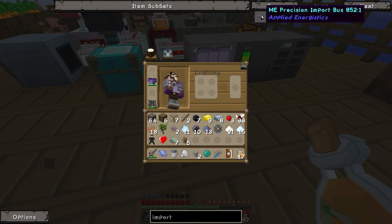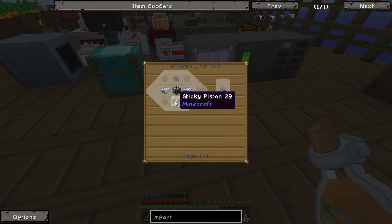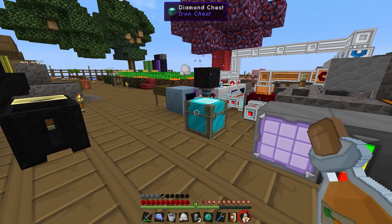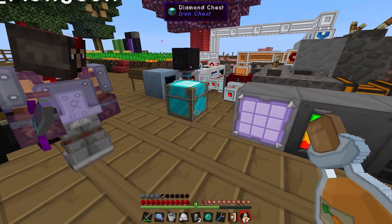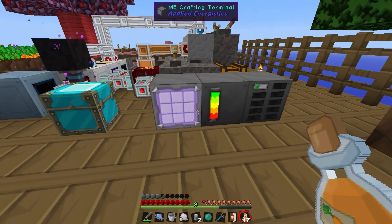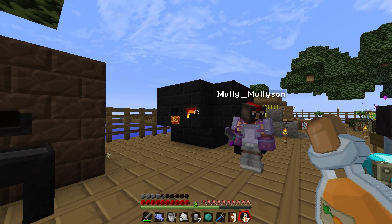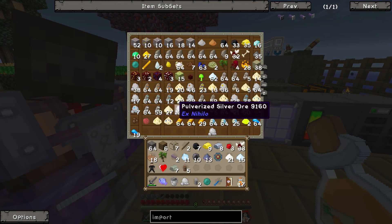If I make an import bus, I can put it on the side of the computer and the computer will suck all the stuff from that diamond chest into it. Then I can put the export bus on the computer and send it to the smelter to smelt and send it back again. Computers are smart — they're brilliant.